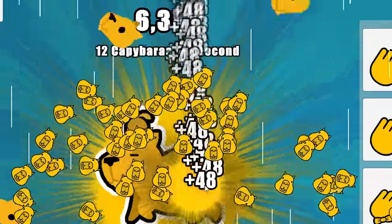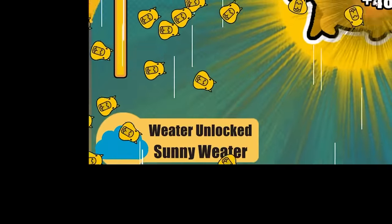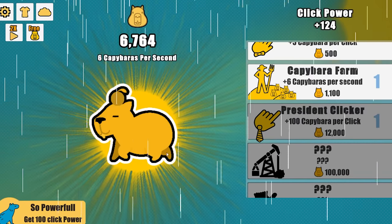Now we're gonna be making thousands per second, as you can see. I'm already at 10,000 — okay it's going really fast. We've unlocked sunny weather. I can now get the president clicker, plus 100 capybara per click. Costs 12,000. Let's get one of those.